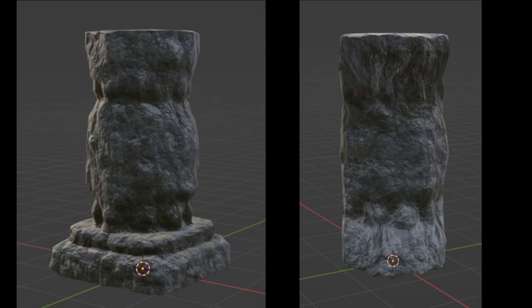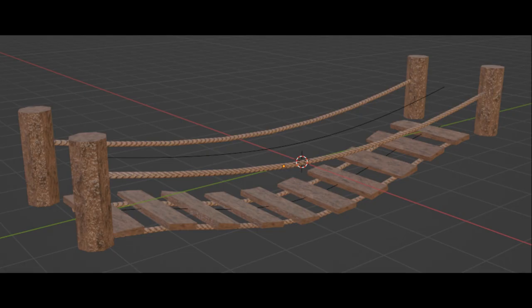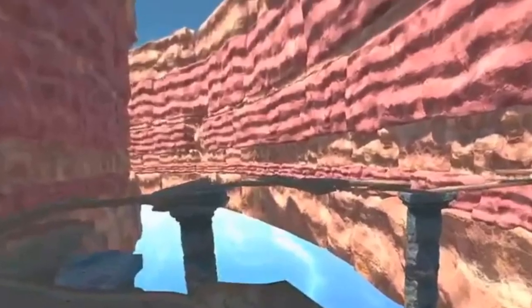I modeled a couple pillars, as well as a platform to go on top, and I modeled a rope bridge and some big rock chunks to make a canyon out of.